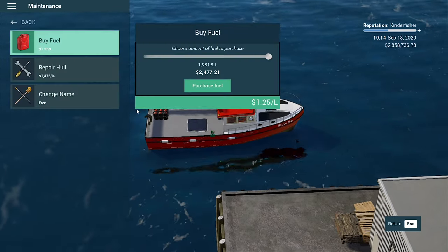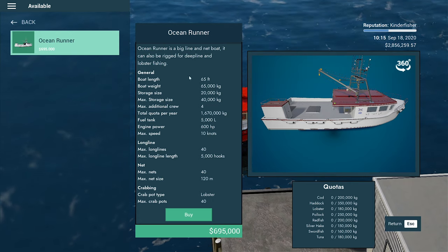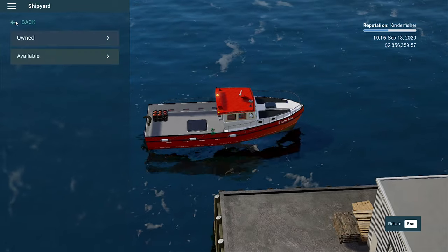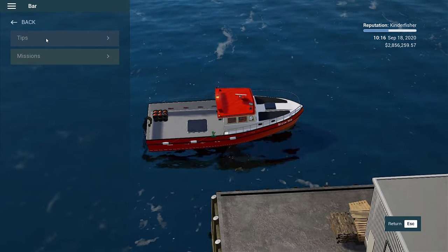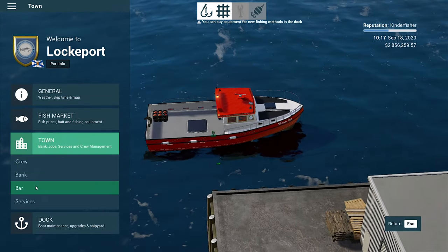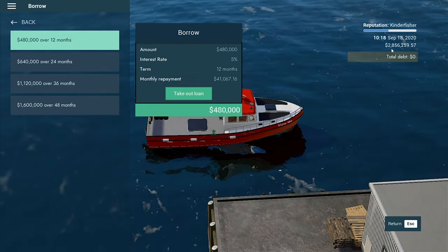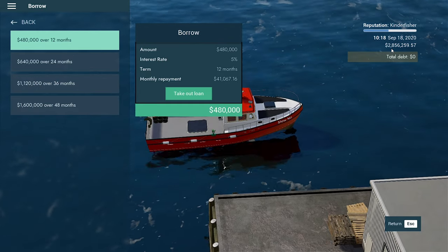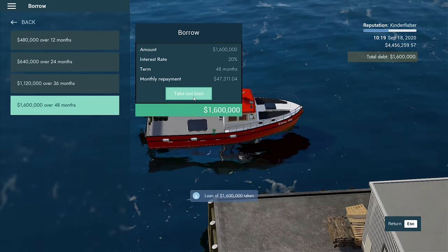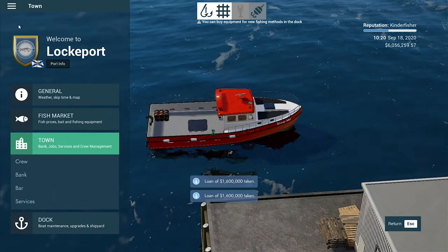Let's check the bank — $1.6 million will get us to $3.8 million, that'll be $4.4 million. So close. Let's see if I can do a double loan — there we go, we can. Double loan. Awesome. Now that's going to mean we have to make some money pretty quick. I'm going to have to try and find out where we get that boat from again. Was it the Coaster? No — the Dexter. There we go, it's in Yarmouth.